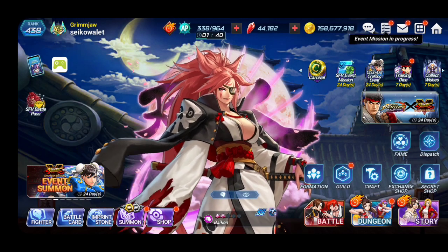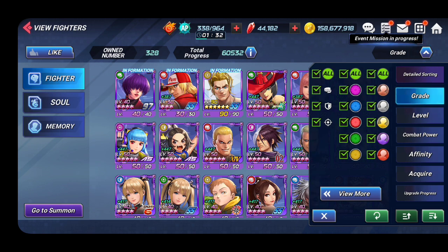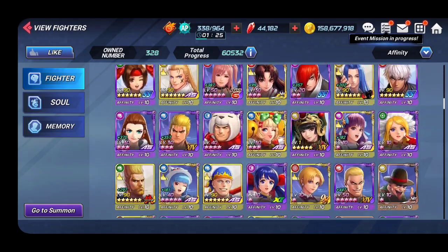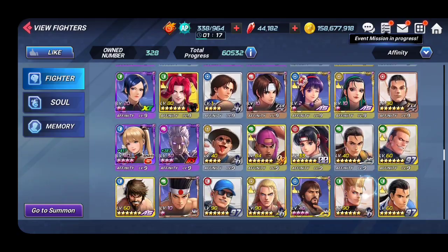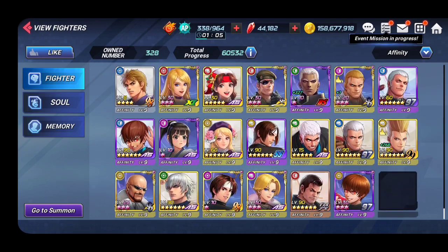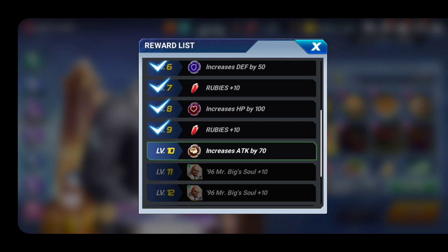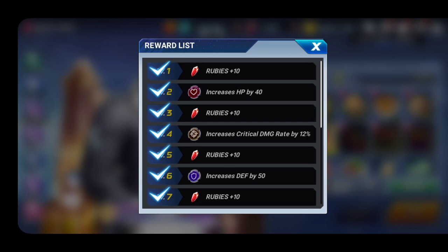Next would be your affinity. If you have new characters, I advise you to make them affinity level nine. Almost all of my characters are already at level nine, because at level nine you're going to be getting rubies. It's a finite amount — once you've made your character affinity level nine you're not going to get any more rubies after that. The reward at level nine is 50 rubies per each character.